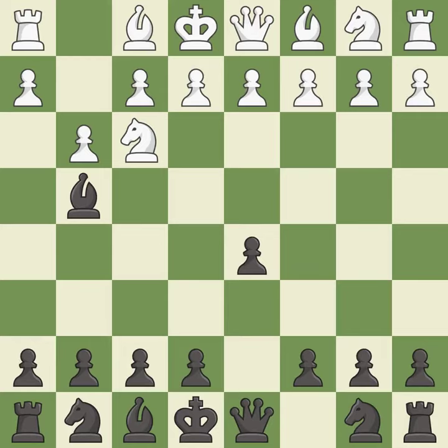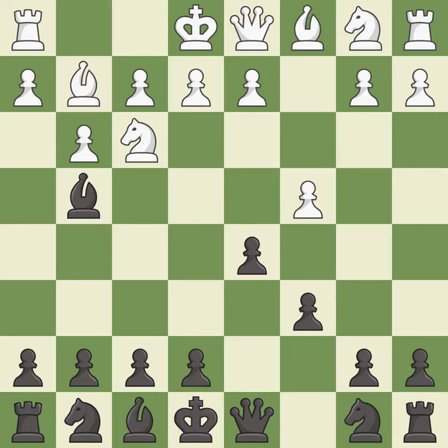Bg4 develops the bishop and immediately attacks the knight on f3. Bg2 puts the bishop on the long diagonal in a move called a fianchetto. c6 supports the d5 pawn and allows the queen to develop on the queenside. c4 takes space in the center and attacks the d5 pawn. This prepares the bishop for development.